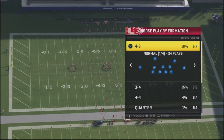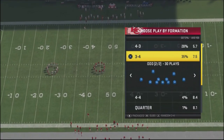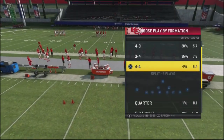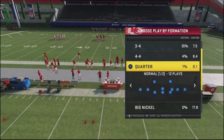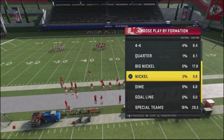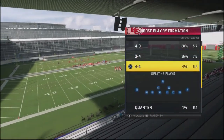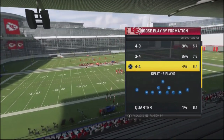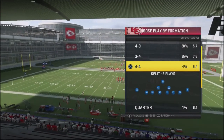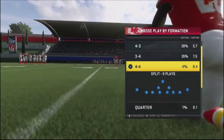There are a couple different formations we can take a look at: the 3-4 pair, the Odd, and also the 4-4 split. I would stay out of nickel defenses and dime defenses if you've got to stop a guy's run - they're not designed to stop the run, so you need to go into heavier sets even if it puts wide receivers against your defenders. Let's take a look at the first defense I ran successfully against a guy that was using goal line against me throughout the majority of the game.